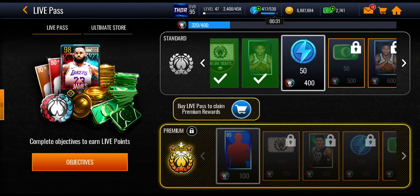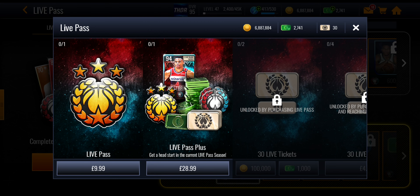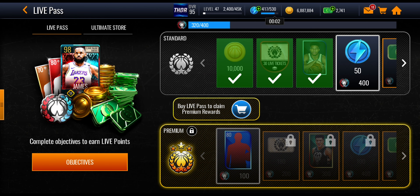If you want to buy the live pass, just press the blue store icon. For me it costs 10 pounds, I think it's about $9.99. You can also buy a pass plus which is a little bit more and you'll get a guaranteed 94 overall Russell Westbrook, skip five milestones giving you 500 live pass points, 100 live tickets, and some NBA cash as well.